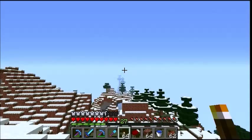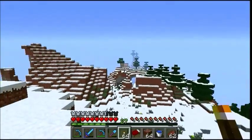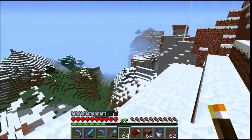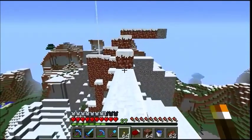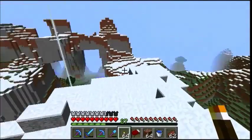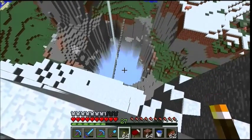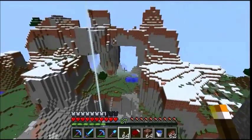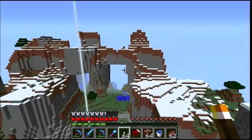Hello everybody and welcome back to the saga. In this episode I decided to take a little break from town and I'm out up here in the hills behind the Casa de Nid — or whatever the official name is. I remembered this place from a while back, walking along and seeing these really cool mountains. The quarry is doing very healthily — it's in good shape — and I've gotten a lot of materials to do something here.